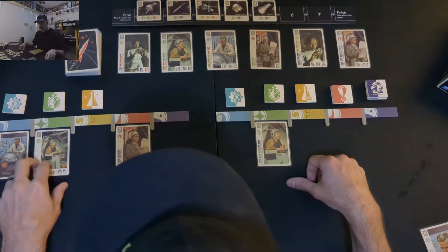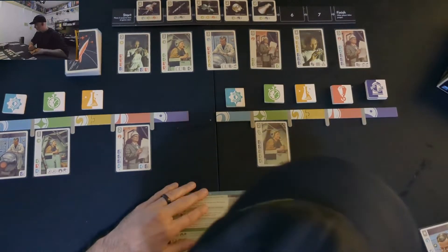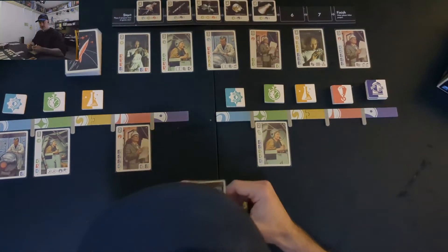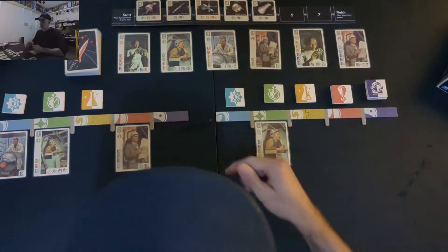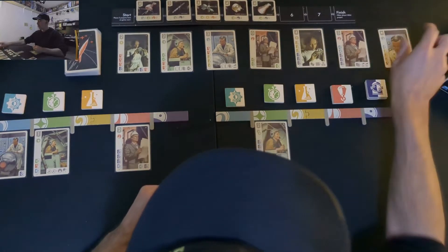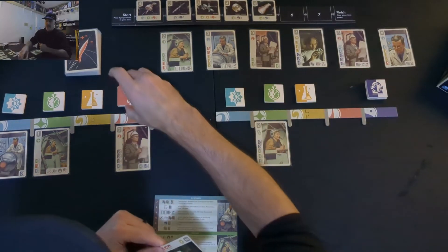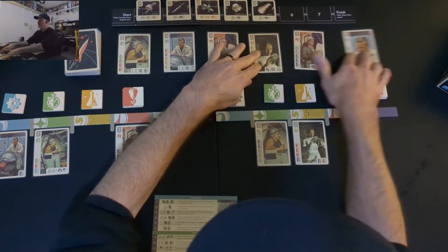Right player sees that left player is getting cards pretty easily and notes that only one yellow card is needed for any project. Right player is going to discard the yellow card, grab this one, and use two symbols toward a project. The red symbols get passed over to the opponent, and we scoot down to six cards. Now it's left player's turn.